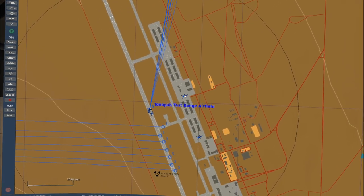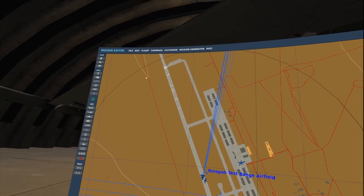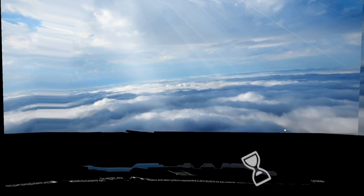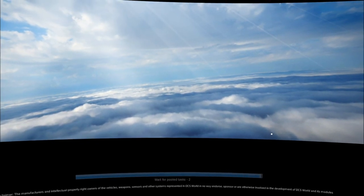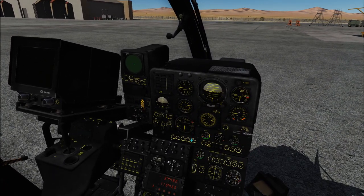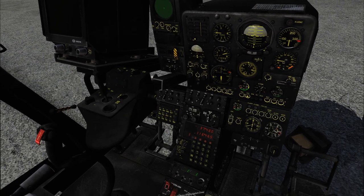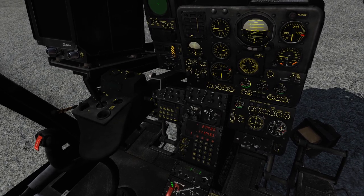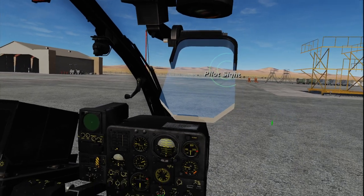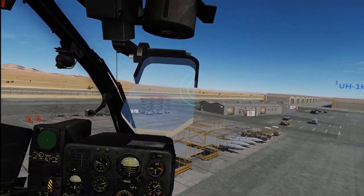There are actually four variants of this helicopter. There's the Mistral, which is the air-to-air only variant. Let me hit my master arm, go down here, turn on the power, flick these switches up, those back down, hit my pilot sight — now I've got the beeping going on. This is the air-to-air version.